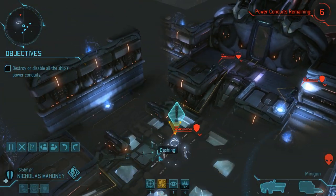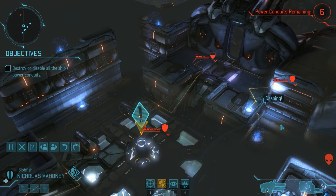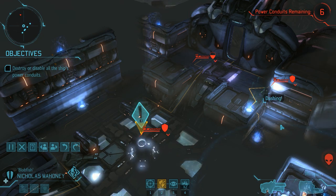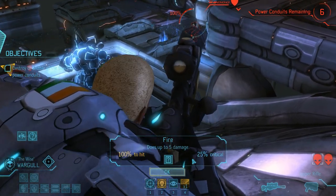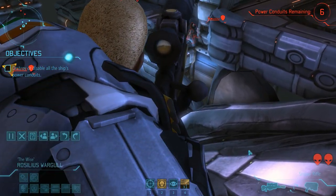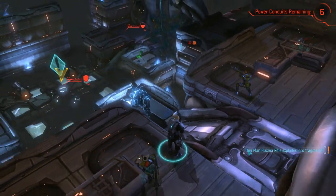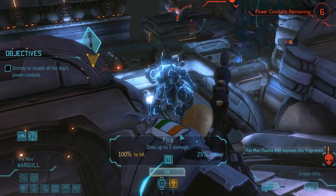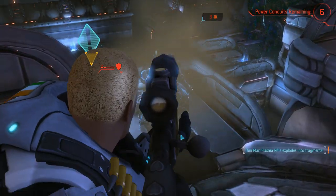All of them have cover — two have full cover — but all of them are still below us, so we do get a few aim bonuses as long as we stay on the high ground. Those aim bonuses are enough to put Rosilius in the spotlight: he has a guaranteed hit and with that a guaranteed kill on the thin man in full cover. Thanks to his double tap ability he can then shoot twice, swiftly eliminating the next thin man as well.